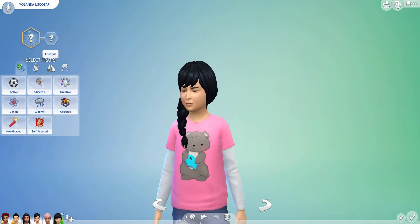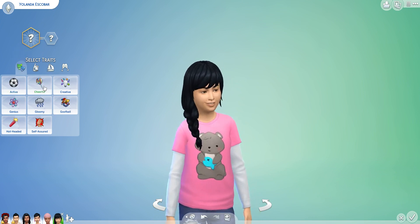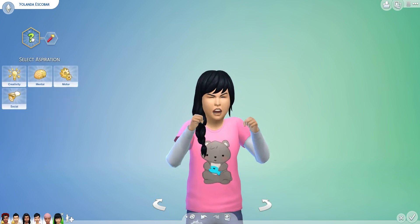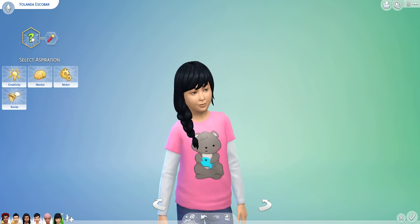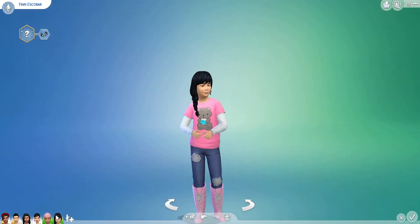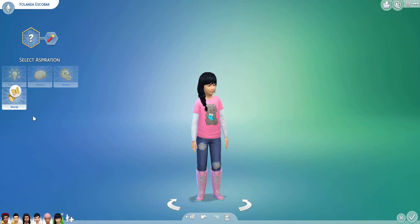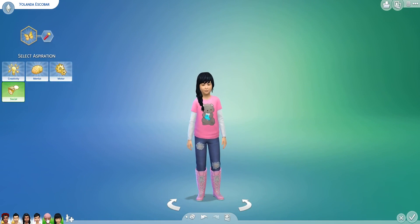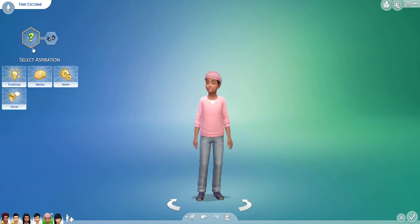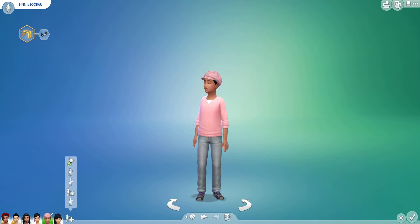And we'll randomize a trait — she got number 17, which is the 7th one counting down — she's hot-headed. She also got a social trait for her aspiration — she's a hot-headed social girl. What was Finn? Finn is number 3 — he's an active child.